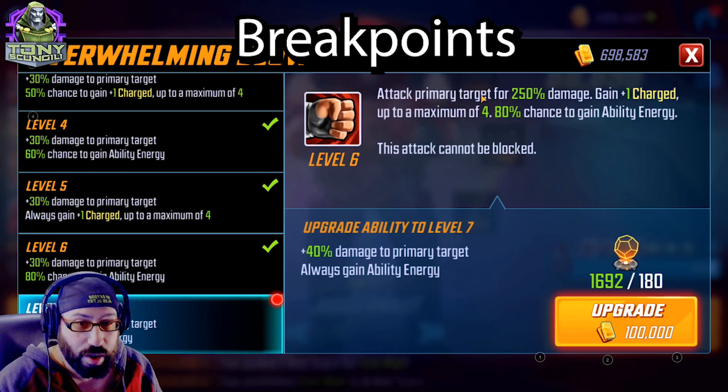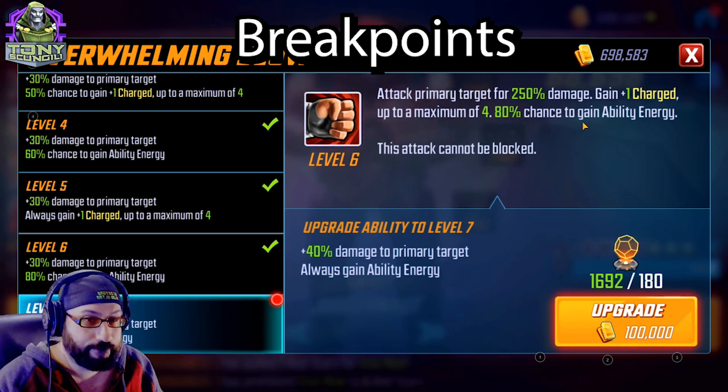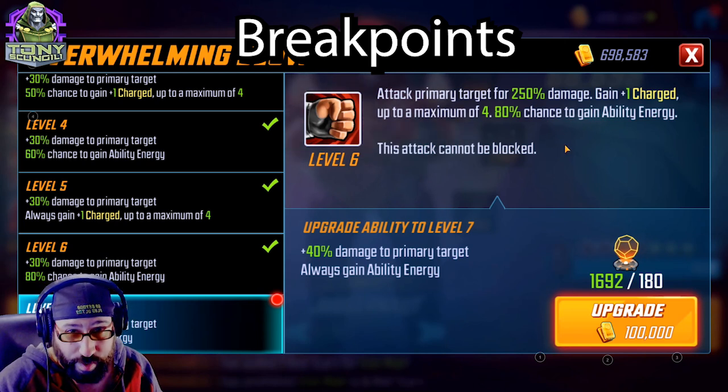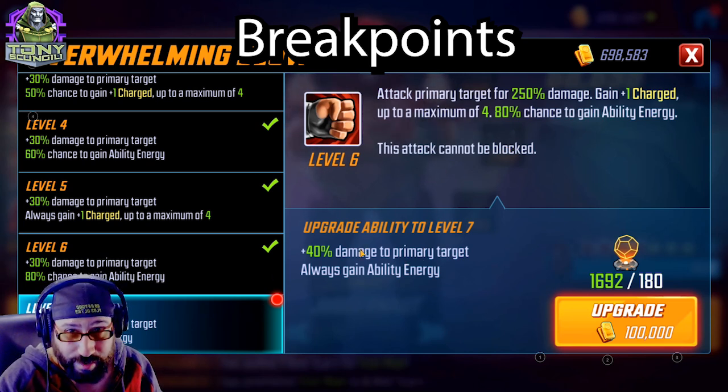Overwhelming Blow: Attack primary target for 250% damage, gain one Charge up to a maximum of four, 80% chance to gain ability energy. I fought myself for almost a year whether to Tier 4 this. The difference between 80% and always? Every time he takes a turn, if his basic always grants him ability energy, he'll be able to Taunt and Charge again faster. Honestly, not many situations where that's relevant — for me it was only relevant in Dark Dimension 2. And even then, 80% chance was close enough to 100% that it almost never made a difference. That said, if you're in for a sure thing and he is a damage dealer, there are worse investments on this team.